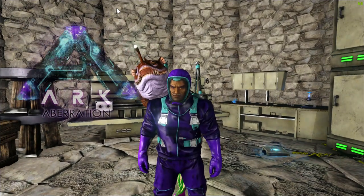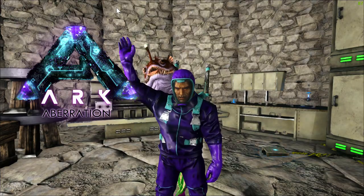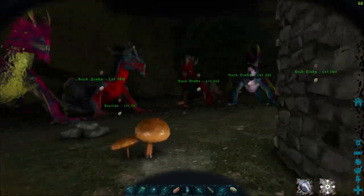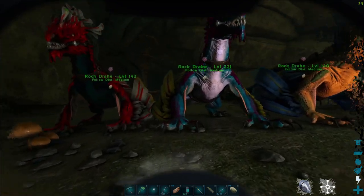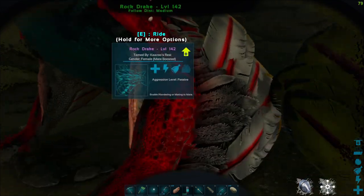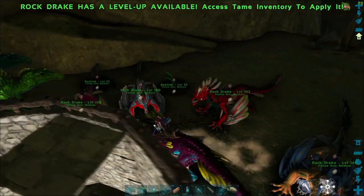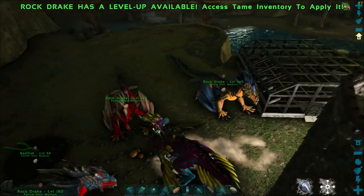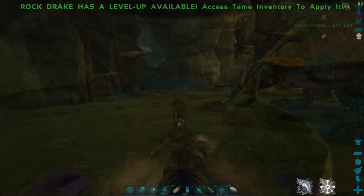All right guys, Kazoo71 here on my Aberration playthrough on ARK Survival Evolved for beginners. Last week I showed you guys I went to the other two surface exits. This week I'm going to go down there and attempt to tame a reaper queen. I'm going into the radiation zone. I've tamed the R reaper queens on Genesis 2 plenty of times but I've never tamed a reaper, so someone told me how to do this and I'm going to try it.